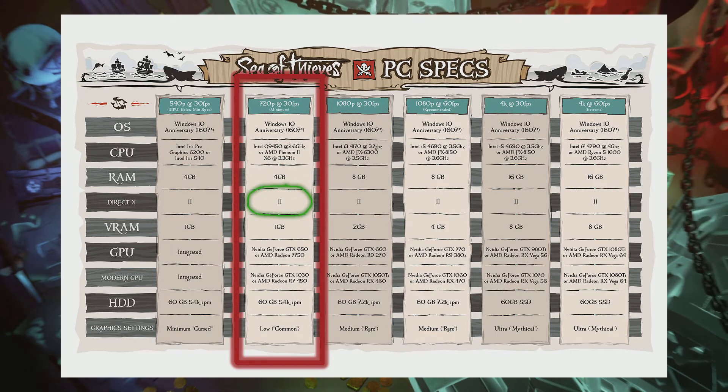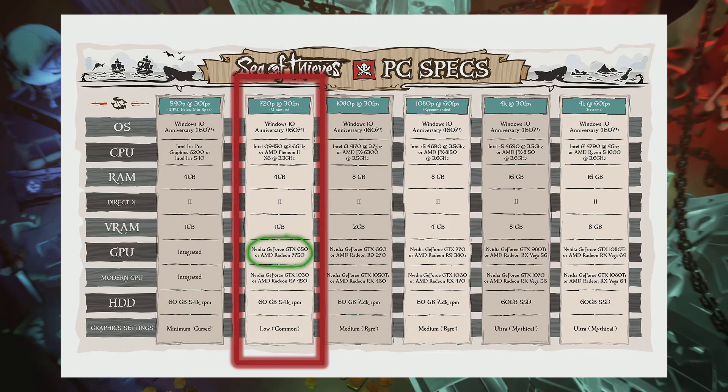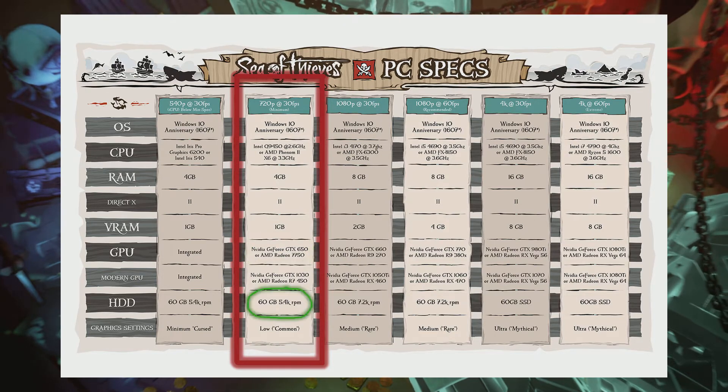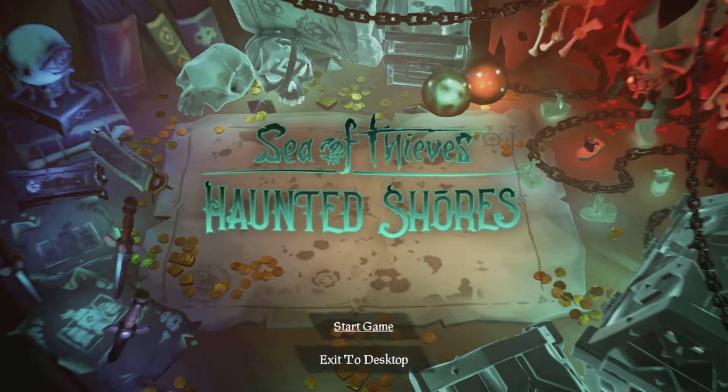Our GPU does support DirectX 11 and we have 1.2 gigabytes of VRAM. The GTX 650 is listed here but we don't have that — we're running a GTX 570. The 570 is a generation before but two up in the series, so we should be okay. For storage, the requirement is a 60 gig 5400 RPM hard drive — we're on SSD, so that should smash it.